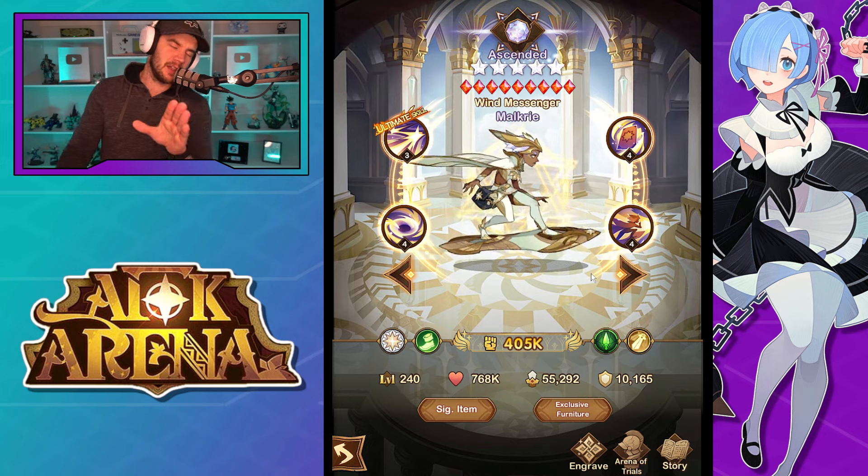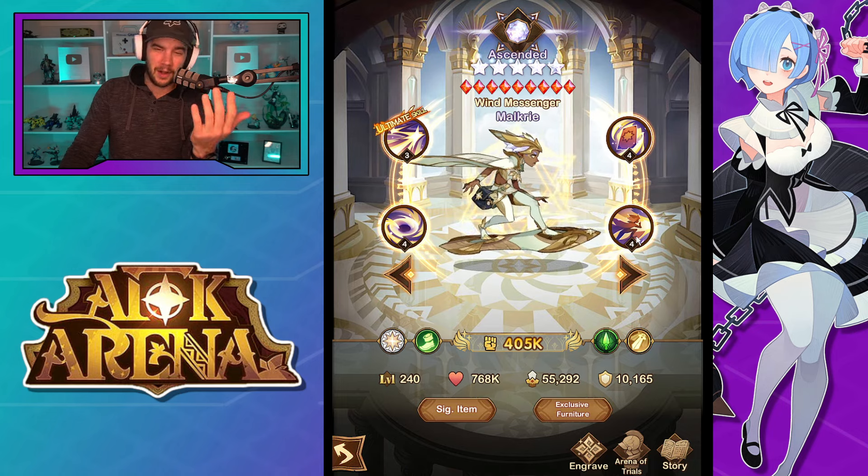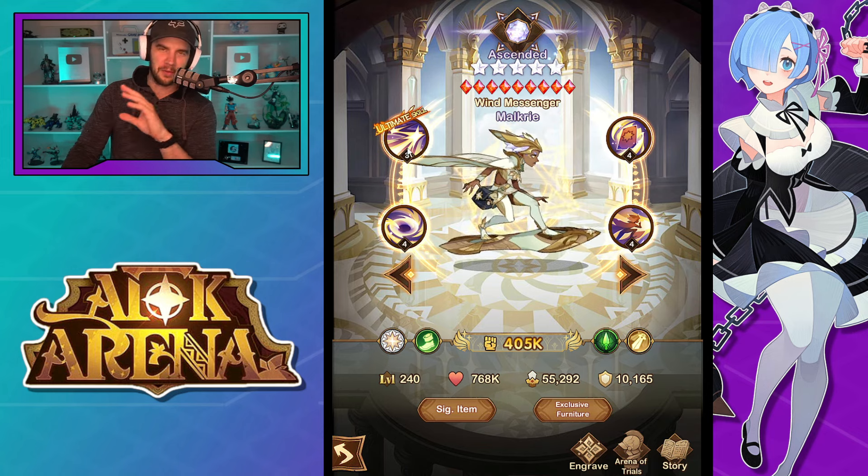The other thing we just got in this update on the test server is the level 40 signature items. I'm going to record this video, put it up, then read through a bunch of them and give you guys my opinions on the plus 40s. I glanced at a few — a lot of them just look like number increases. I haven't looked at it enough to have a formed opinion yet, so we'll discuss that in probably the next video I make.